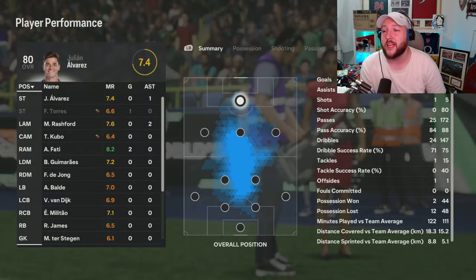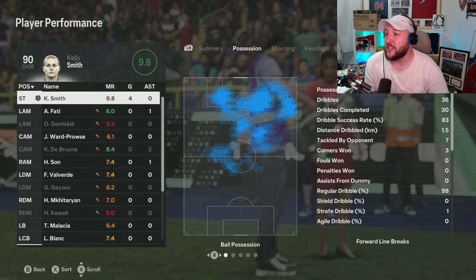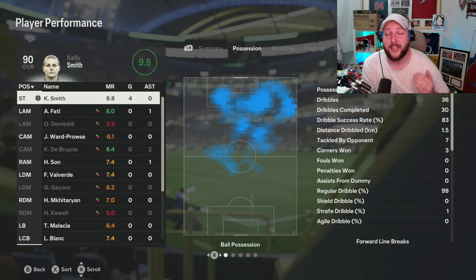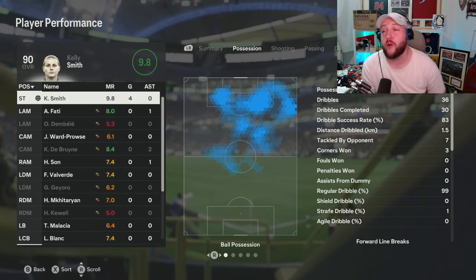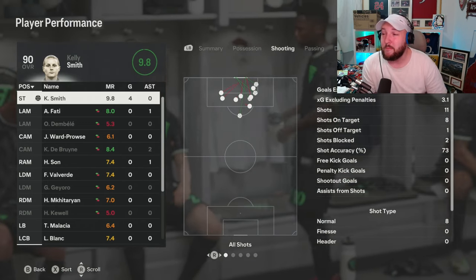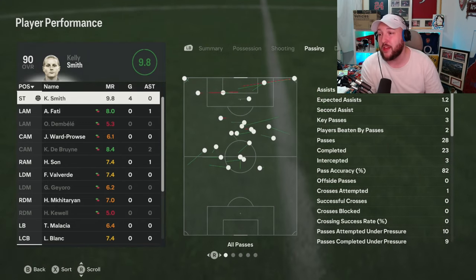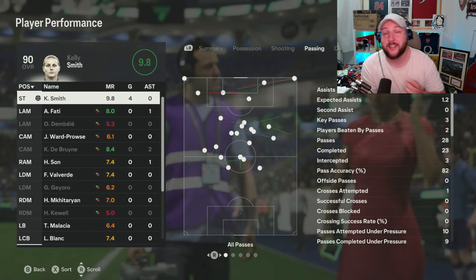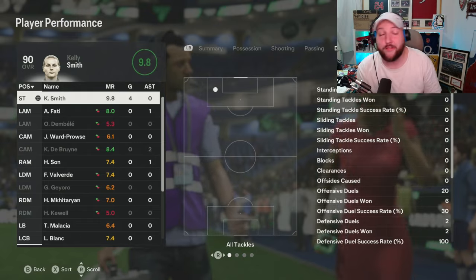In terms of performance, of course she's going to get a 9.8 - she was unbelievably good. She had 30 dribbles out of 36 complete, bearing in mind she was up against Militao and Van Dijk on her own. She held up against them no problem. We had eight shots on target, four goals - one of them from miles out. Her passing: 23 out of 28, bearing in mind we were doing a lot of crosses from corners. She should have had an assist too, and she even got a few tackles.